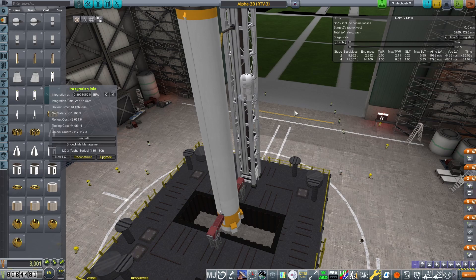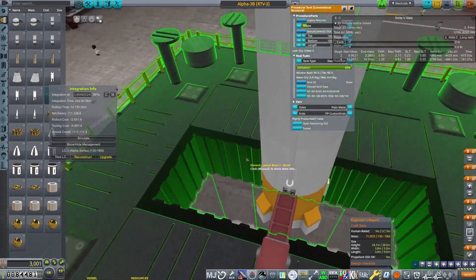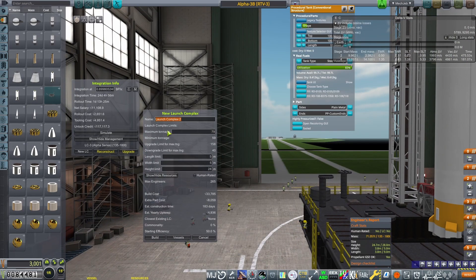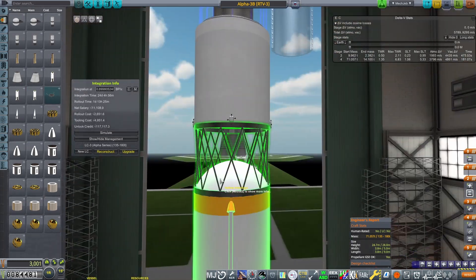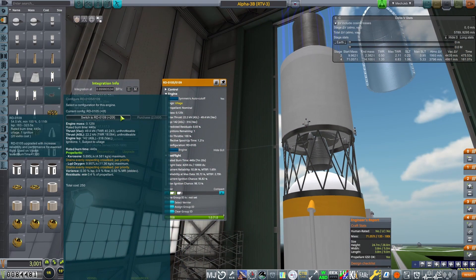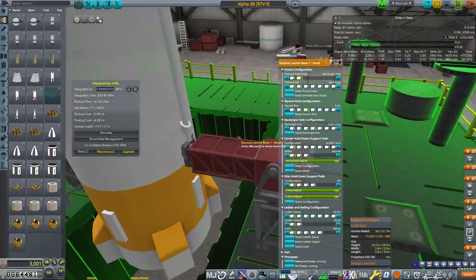This is pretty good dealing with the payload, and we have about the rocket we want — single stick, only about 70 tons. If we check our launch complexes, we have a 135 to 180 ton LC3. We're going to need to build ourselves an LC3A and human rate that. That human rating is going to be extremely important because otherwise we can't launch our planned rocket. We're also going to switch our RD-0105 for the RD-0109, which should have much better reliability — important since we're putting humans on it.